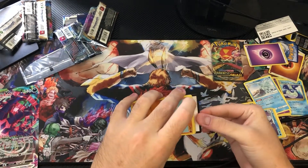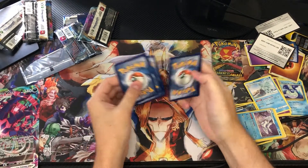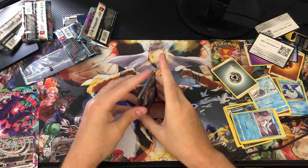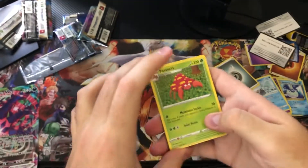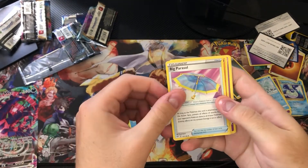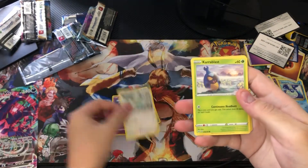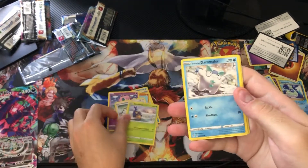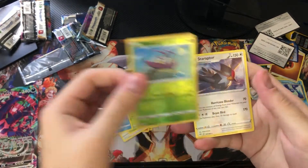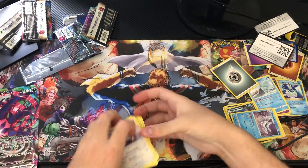Code card — there you go. One, two, three to the front, getting rid of the Steel Energy. We got Parasect — don't have him yet — Toxapex, a big Parasol, Trapinch, Jigglypuff, Ducklett, Crabrawler, Galarian Darumaka, a reverse Swampert, and Staraptor. Can't say I'm not disappointed.